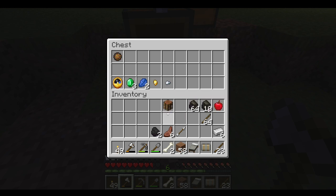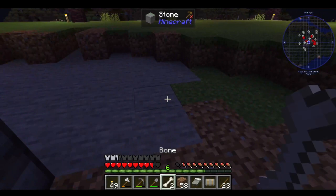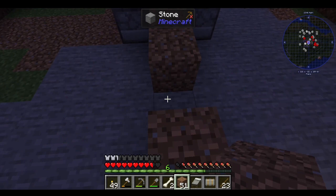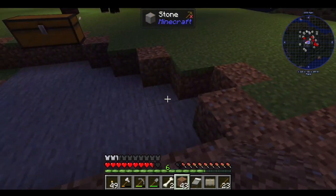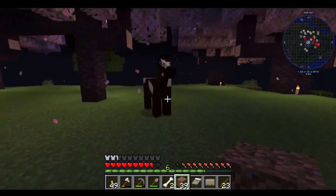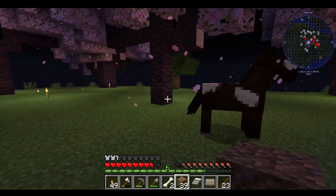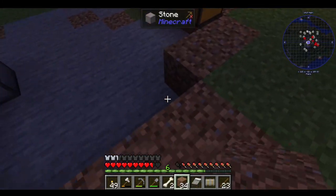Those are my treasures. What I want to do is fill this in because it's backwards to my way of thinking now — you guys will see more of what I'm talking about in a minute. I'm filling this in a little bit. There's that horse I was talking about, and I've got the ability to see what kind of stats he has. He's got a good speed, not so much a jump.